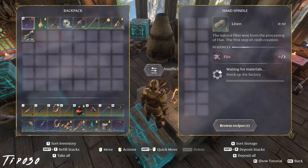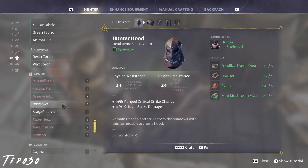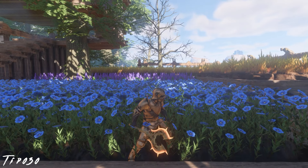Flax is in a lot of late-game craftable items. Pick it everywhere you see it in the Revelwood, and plant a ton of it. You cannot have enough of the stuff.